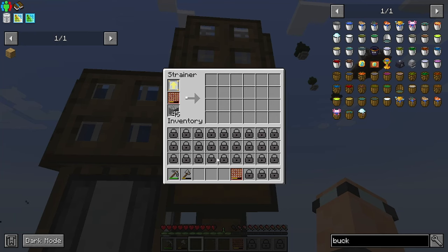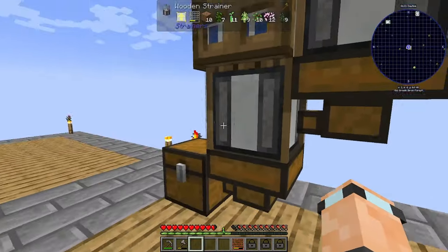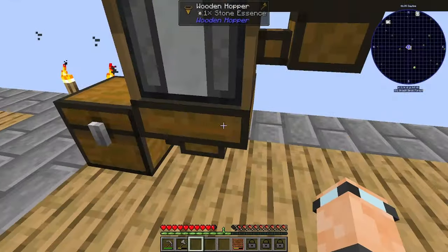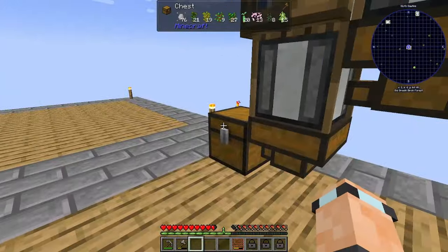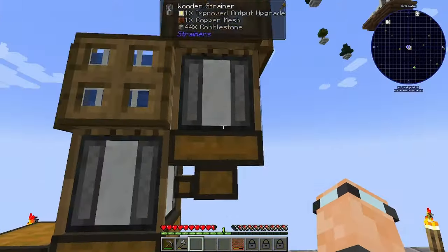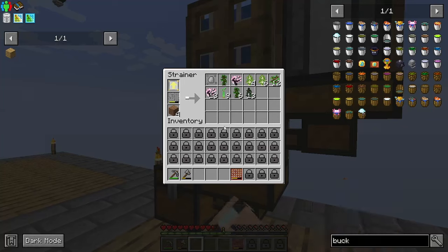I'm going to stick that in, and what that should do is turn this into gravel. The gravel then gets pushed into this strainer, and because of the wooden hopper I've got, I think that's how that's going to work. I've got some dirt in here right now because I want to get some more stone. There you go — we've got gravel.